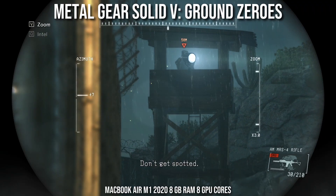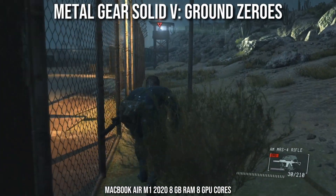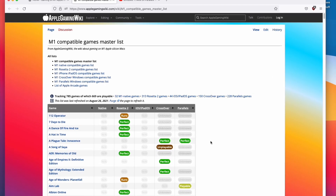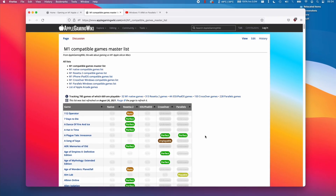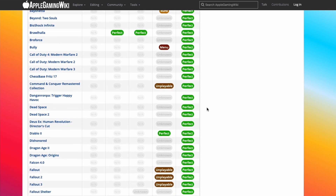If you didn't already know, Parallels is a virtual machine software that allows you to run Windows games on the M1 Apple Silicon Mac. For more information about games that are compatible via Parallels, please check out the M1 Compatible Games Masterlist, which lists all of the different ways that games can be played on the M1 Apple Silicon Mac, including via Parallels. We can sort by compatibility via the Parallels column, and this will give us a list of compatible games.